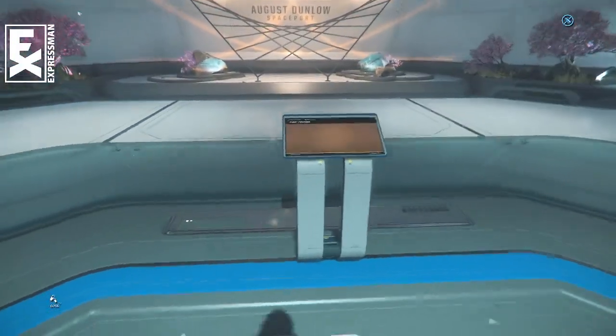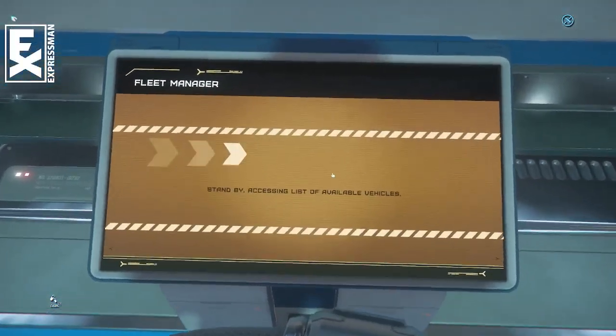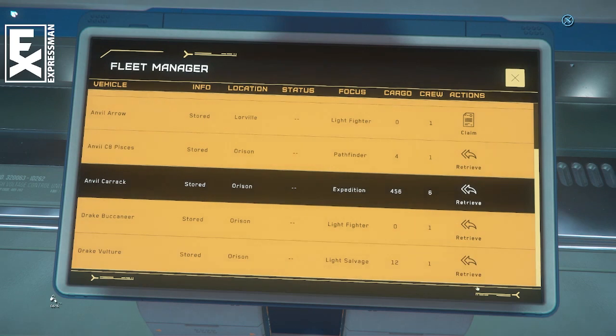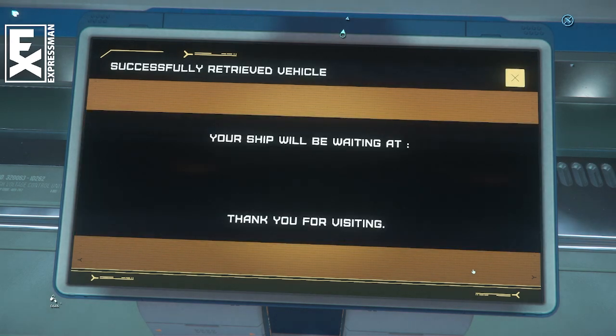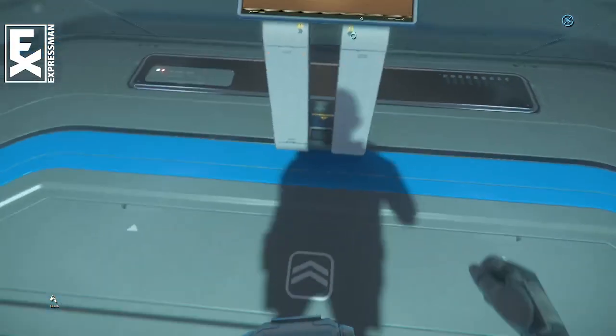I'm in Orison, and despite the troubles people are having with the Aesop Terminal, it's been working pretty well for me. Let's go down here and grab the Drake Vulture, hopefully get a hangar assignment without much of a delay. Nice — Hangar 7. Alright, let's do it.